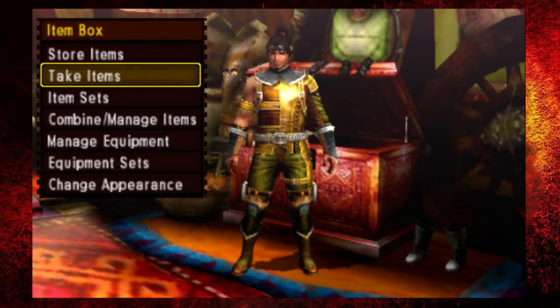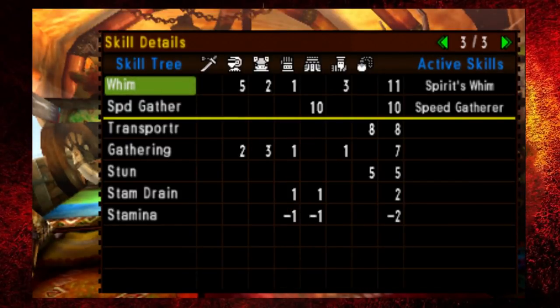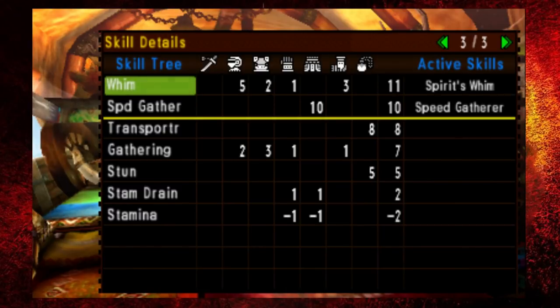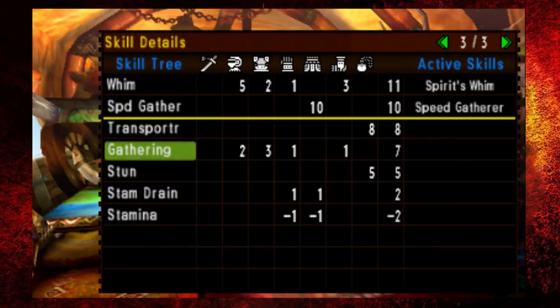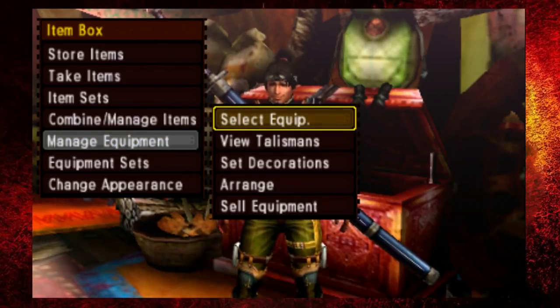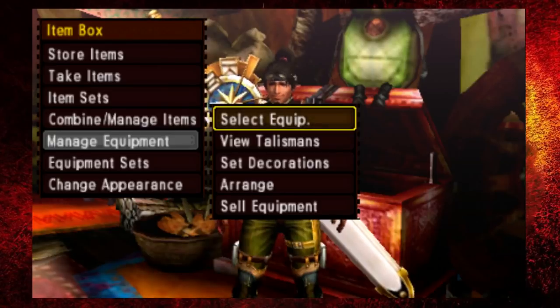Going over the stats: I put spirit for whim in the headpiece. You've got 5 in whim — 2 in the chest piece, 1 in the gauntlets, and 3 on the leggings — plus gathering: 2 in the chest piece, 3 on the gloves, and 1 on the leggings, bringing it up to 7. It's a bit lacking since I haven't hit 10 yet, but that's where you can start putting jewels in. I put a whim helmet and a whim gem into the helmet slots, and you can use a 3-slot weapon to add gathering as well.